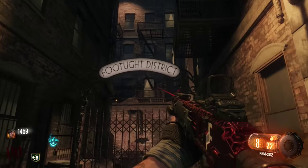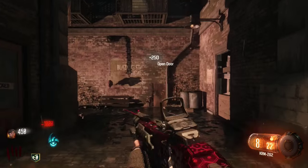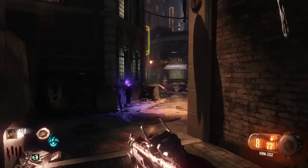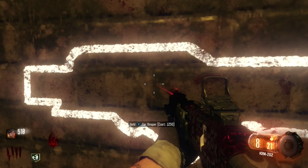Now we are going to go to the footlight district, which is the second entrance on the right as you come out of the spawn. You come in and just after the stairs on your right there is a Vesper — 1250. Again, high rate of fire, full auto SMG.